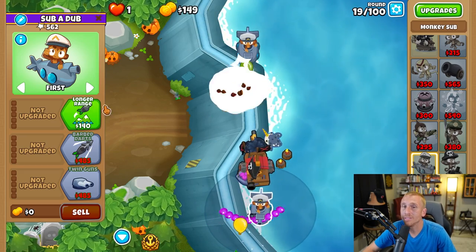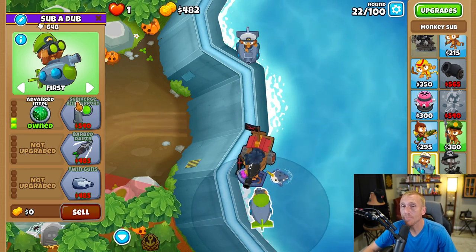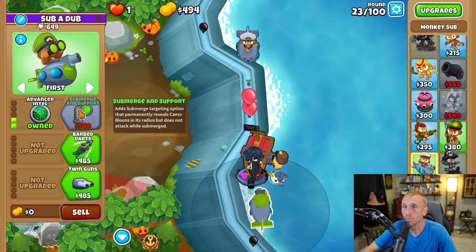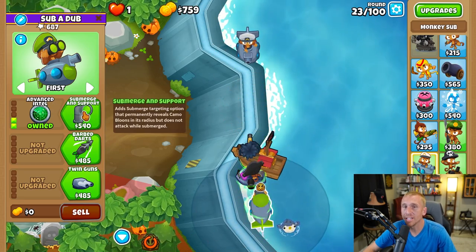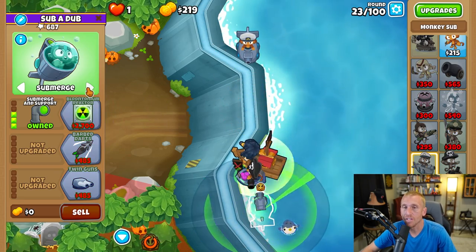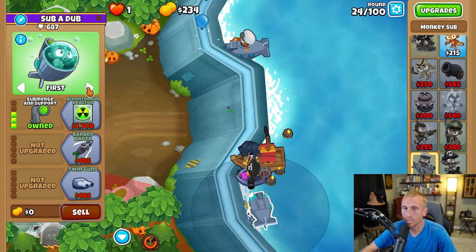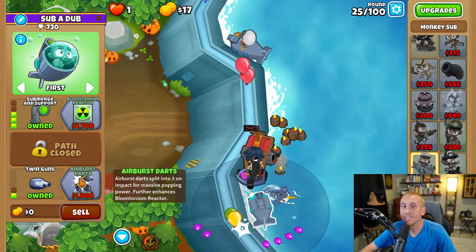Now go down to the sub and grab Longer Range and Advanced Intel, then grab Submerge and Support — but not until the end of round 23. For round 23 we're going to blast our first ability so we don't have any problems, then hit Submerge and Support. As soon as the green bloons are decamoed, go back to first so we can help pop all these bloons, and grab Twin Guns.